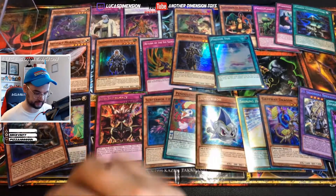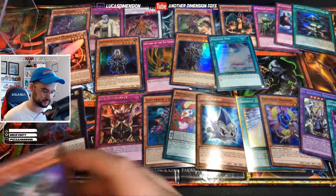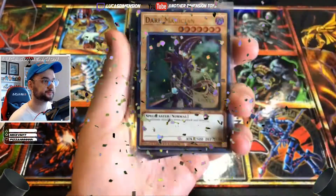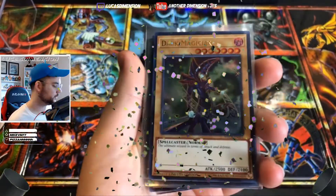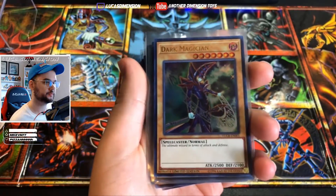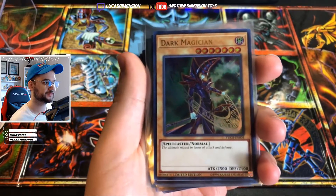All right, wow - and there you have it. There were our two red cubes - the redemption - and the Dark Magician. So that does it for this video. Thank you again for watching, until next time.